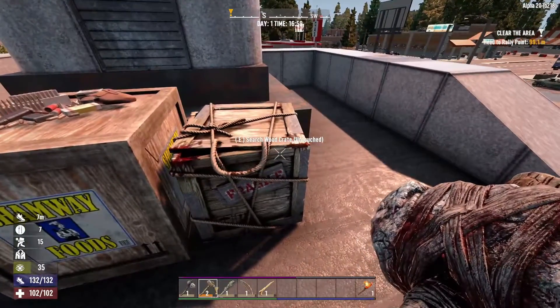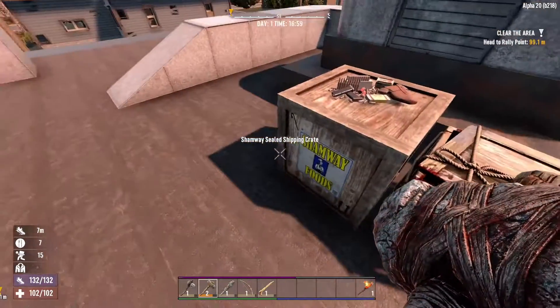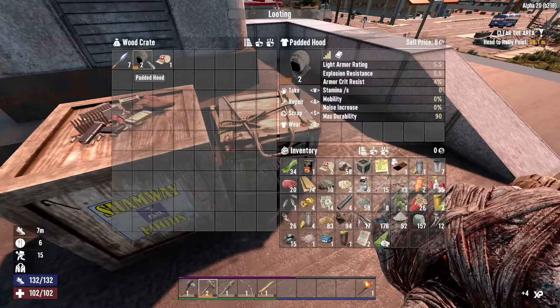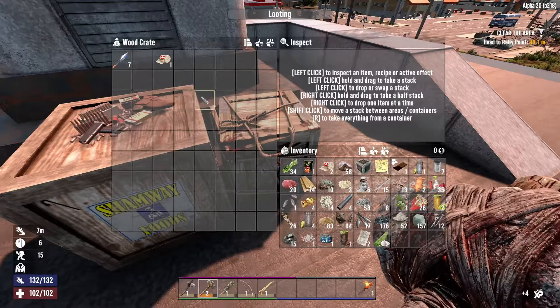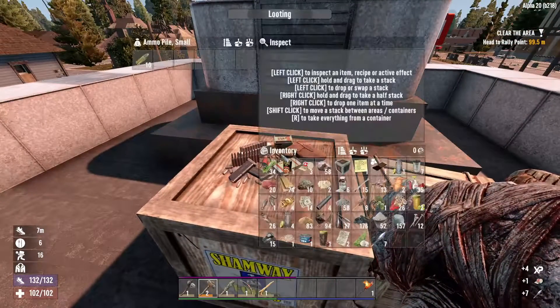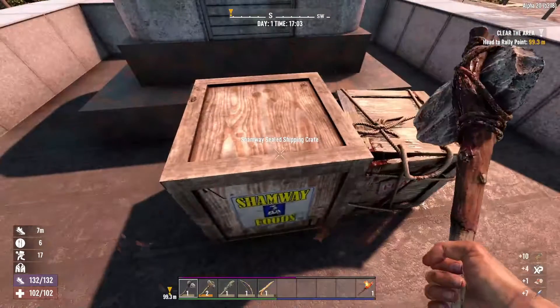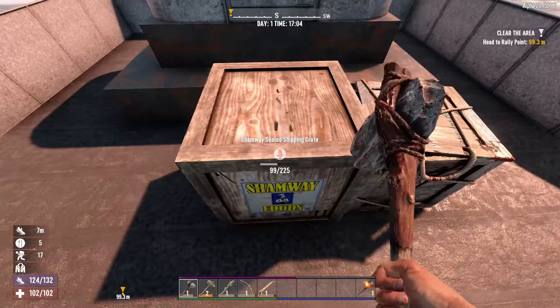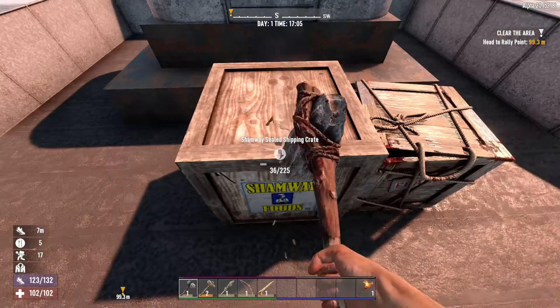Look at this crate! They definitely need to change these crates now that these guys look like this. We've got an ammo pouch here and pistol ammo. So now we have a choice between a pistol or a shotgun.